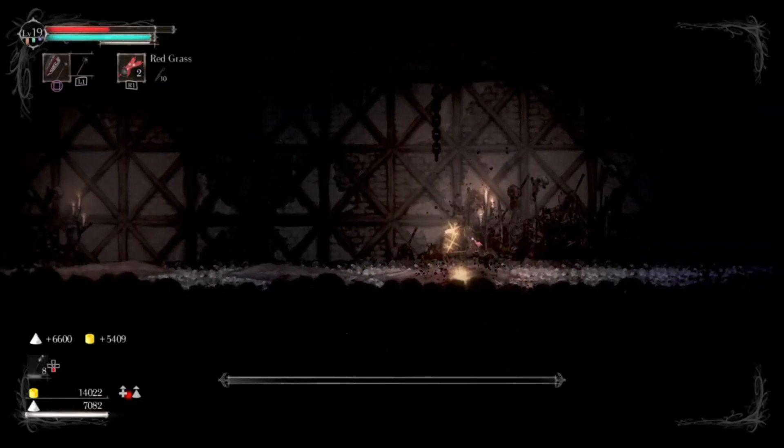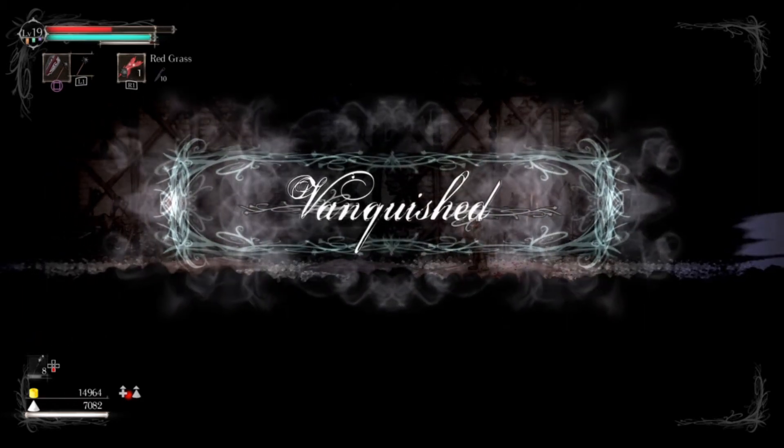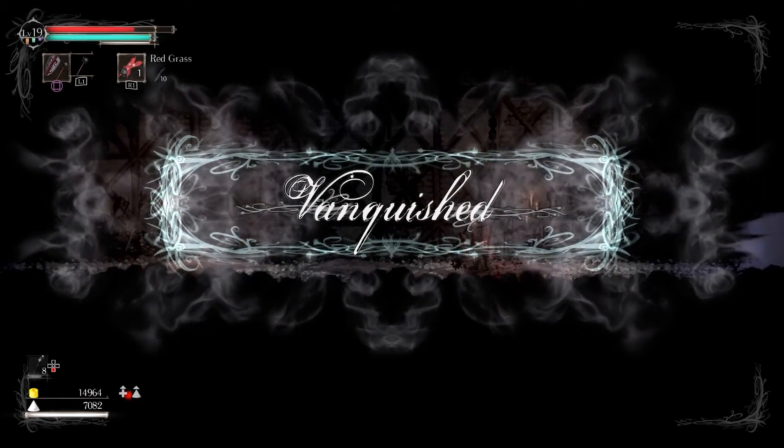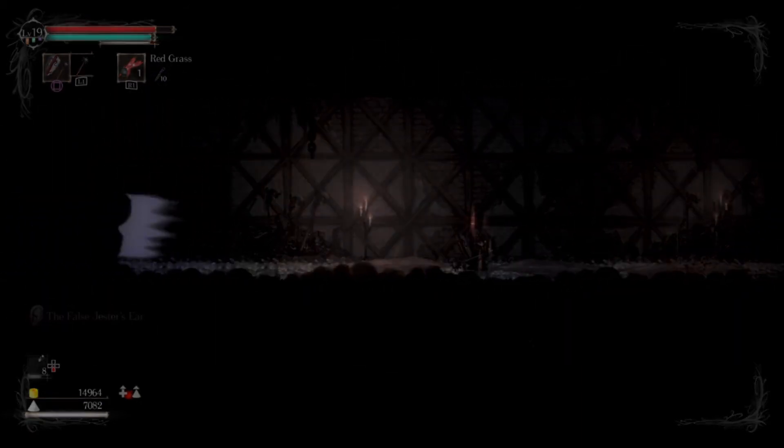And if you play your cards right, just wait for his opportunities where he gives you his back, attack him then, block and dodge. Vanquished. Easy enough. Thank you for watching. We will see you next time.